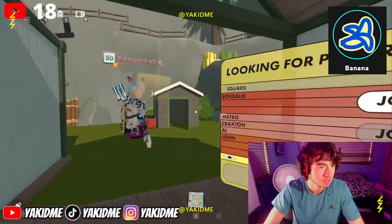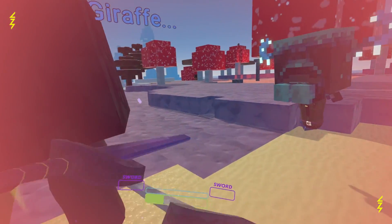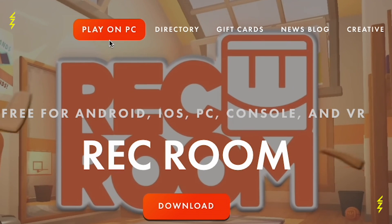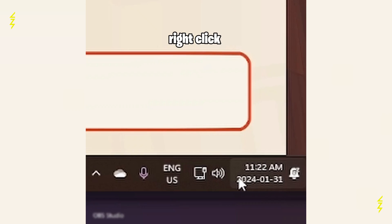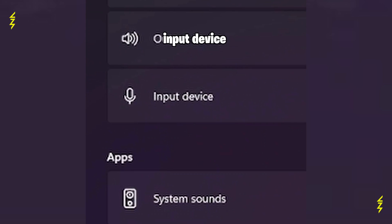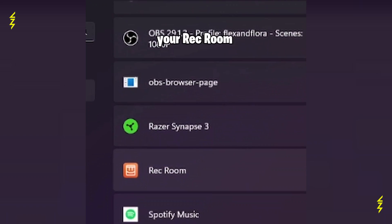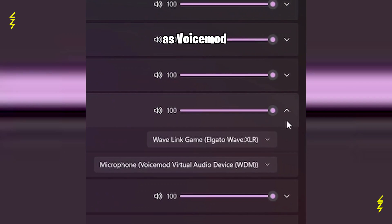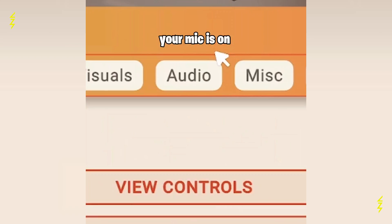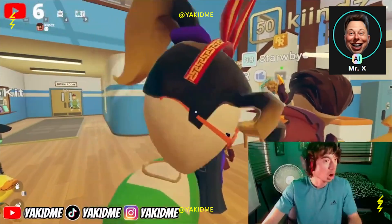If you don't have a VR set and you still want to play Rec Room with VoiceMod, don't worry — it is even easier. Open up Rec Room and VoiceMod, right-click the speaker icon, and open the volume mixer. Set your PC input device as VoiceMod Virtual Audio, then scroll down and set your Rec Room input device as VoiceMod as well. Make sure your mic is on in your game settings and enjoy your new voices.